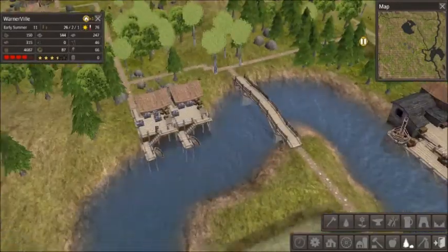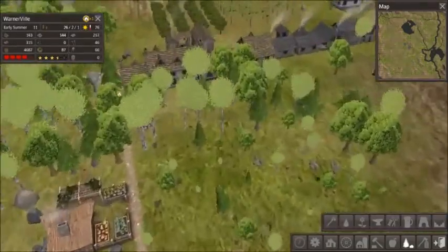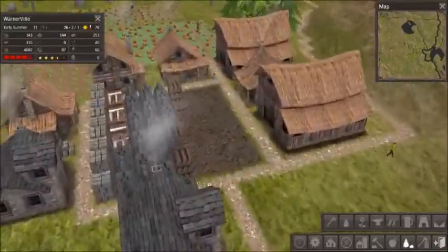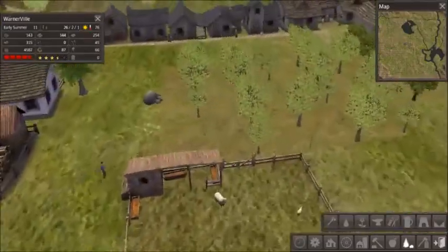This happiness is starting to drop. I don't get why these people aren't happy — because they're not starving, they have a lot of food, they all got jobs. A nice little town — a bustling metropolis of Warnerville.